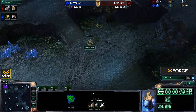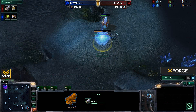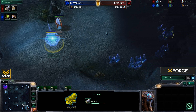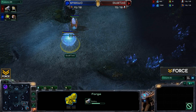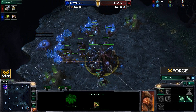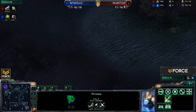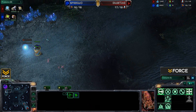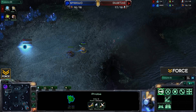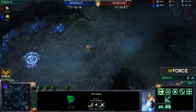A probe from Showtime is making its way up into Xlord's base. The Forge is getting dropped down — he decided to go Forge first, which makes sense given this very large ramp he has to block off, without even checking what Xlord was doing. He moved out with his probe this far because he was unsure exactly where Xlord was — just wanting to see if early Zerglings were coming.